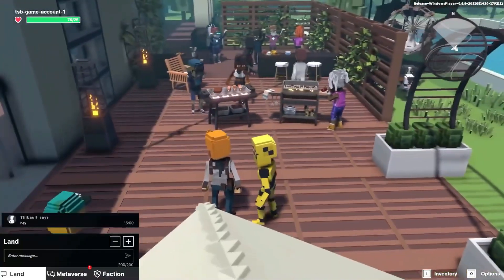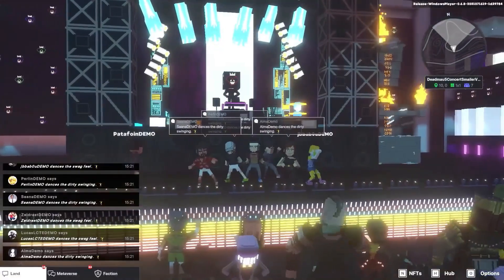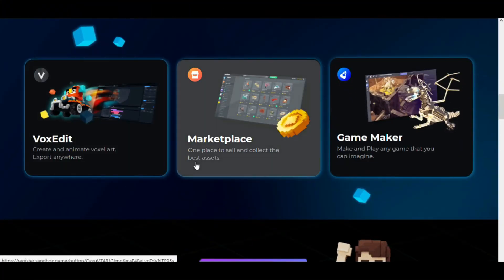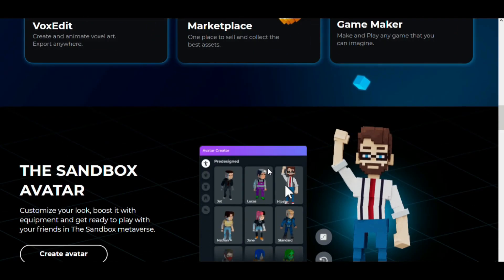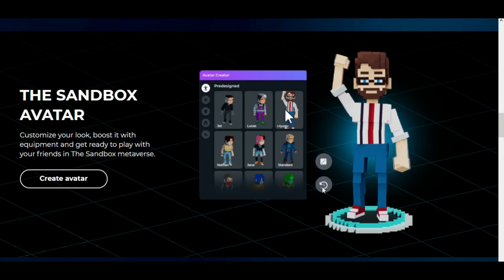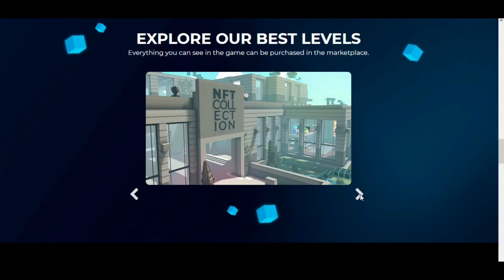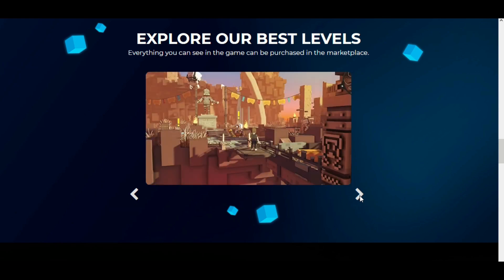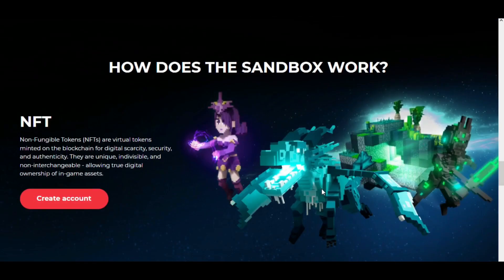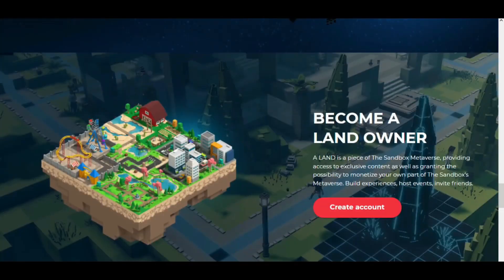In The Sandbox, the natural scenery and objects are in block form, similar to Minecraft. Trading areas, items, and completing in-game activities are the best ways to earn inside The Sandbox. Gamers can use the unique utility token known as SAND to buy and sell in the marketplace and start trading digital lands. The Sandbox's strategic approach is to have a limited stock of only 166,464 lands, which further drives up market pressure and makes them quite an effort to obtain.